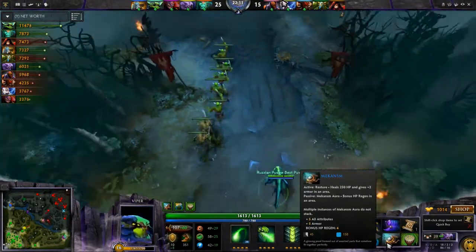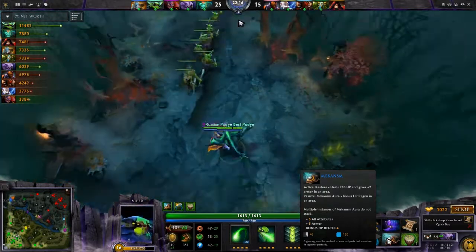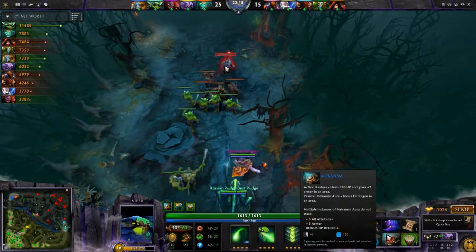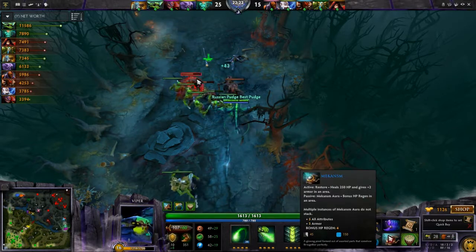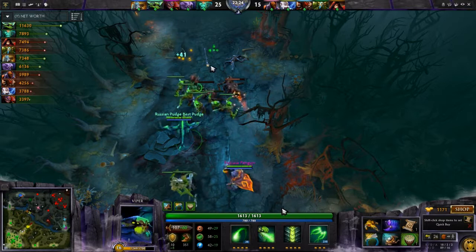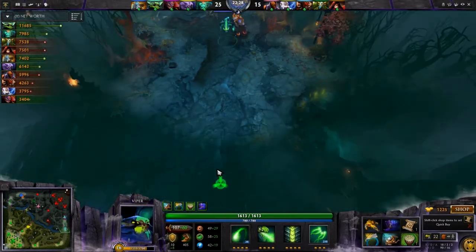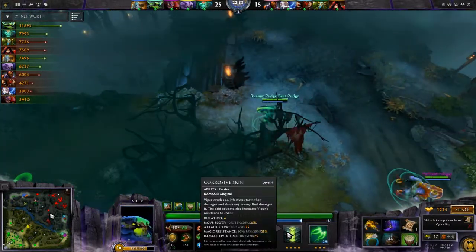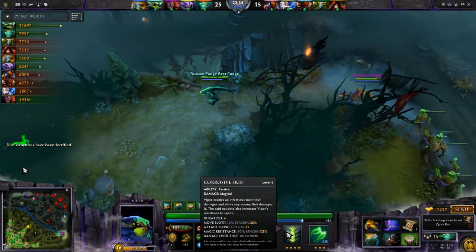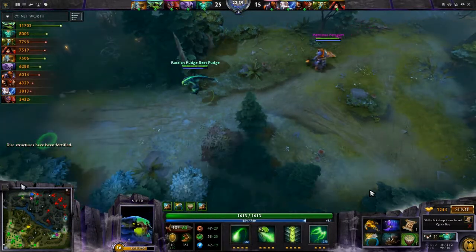After that, to keep people alive and to tank up, go Mechanism. Mechanism's active ability restores 250 HP and gives bonus armor and bonus HP regen — so your HP regen really goes through the roof. This is what you need to do on Viper: tank up. Because you already get bonus magic resistance from Corrosive Skin. Once you've got your 4 points in Corrosive Skin, then you go HP. And once you've got HP, you can decide whether you want to go damage or survivability.